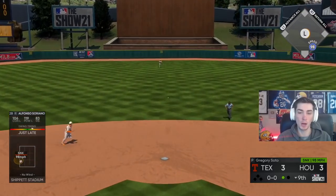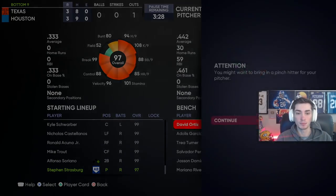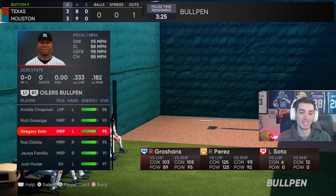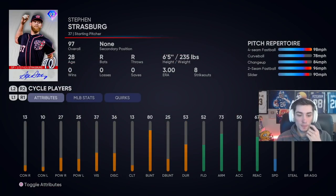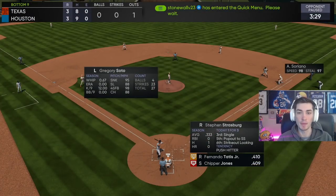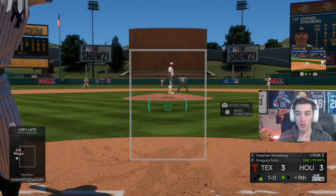Soriano shoots one back up the middle. Do I take Strasburg out of the game? What are his hitting numbers? We're gonna get Soto moving in the pen. His numbers are 25 power left, 10 contact left. We might leave him in — it's his video. He thinks I'm gonna bunt so I just have to pull the ball over the head of the third baseman.